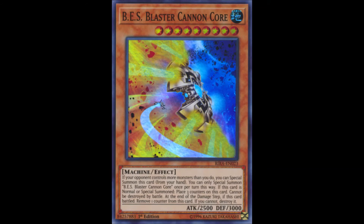Their final monster is BES Blaster Cannon Core, a level 9 with 2500 attack and 3000 defense. It has the exact same BES effects as Mark III but lacks its unique graveyard effect. Its special summoning condition is an improved version of Mark III's — you can special summon it if your opponent controls more monsters than you do, essentially the same condition as Dinowrestler Pankratops. Going into Rank 9s, including True King of All Calamities, is basically this card's entire purpose.